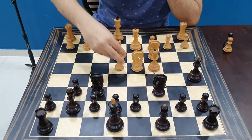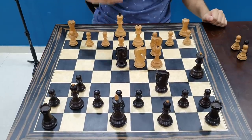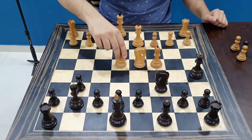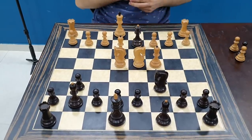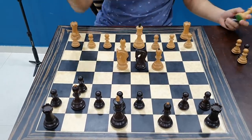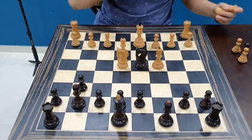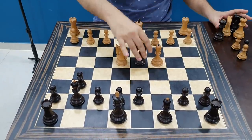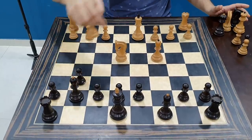The best move here is to take the pawn, and here's the beautiful part. If knight takes, then you take the queen. Whichever way white recaptures — let's say with the king — you play knight takes d4 and you are simply a pawn up. You've won a very important pawn and will recover the piece. After bishop d4, bishop d4, black is a piece up.